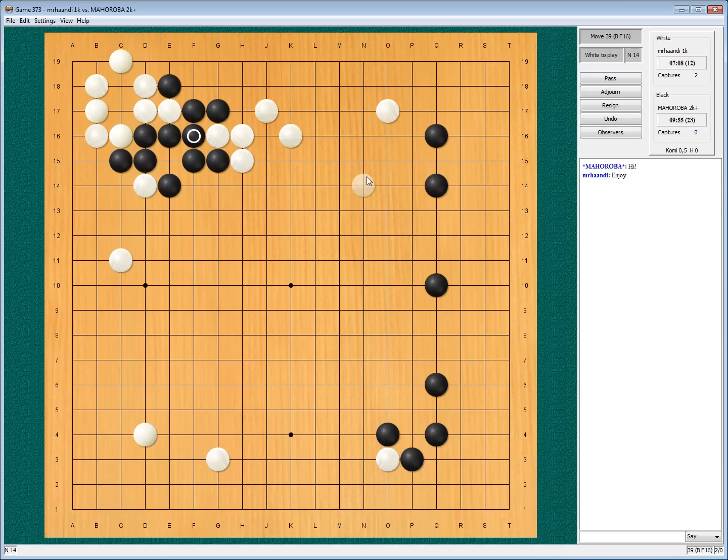Do I save the one stone? If I do, how do I do it? By extending down — if he follows, that's good for me. If he does something else, I can connect and then my stone is safe. So let's play it this way, and continue to surround his influence arm.